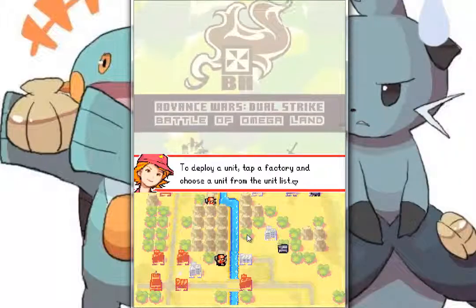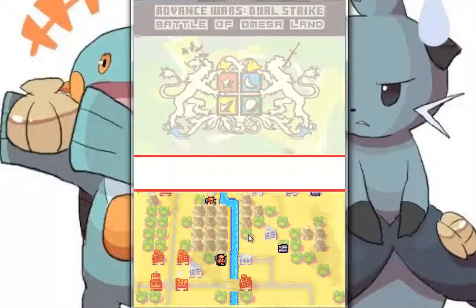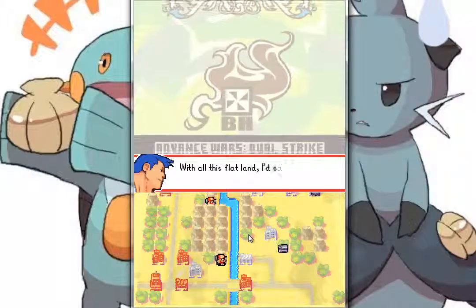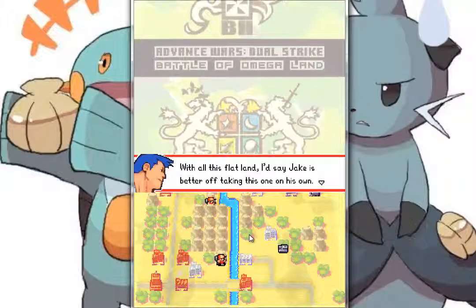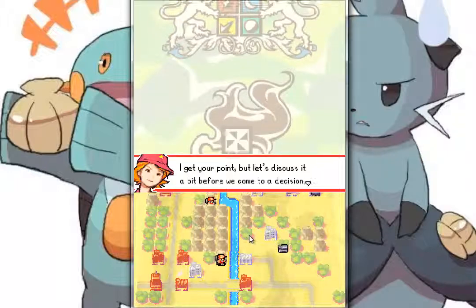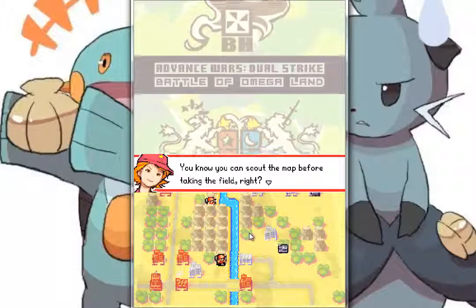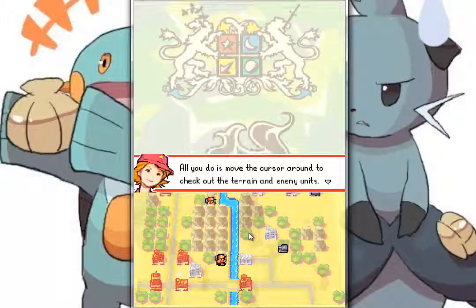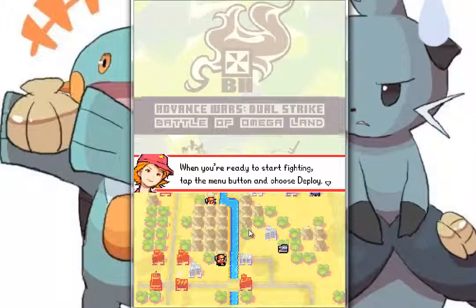To deploy a unit, tap on a factory and choose a unit from the list. Word, I'll give it a shot. The enemy is far away and their numbers are pretty small. With all this flat land, Jake is better off taking this one on his own. You can scout the map before taking the field. All you do is move the cursor around to check out the terrain and enemy units. When you're ready to start the fight, tap the menu button and choose deploy.